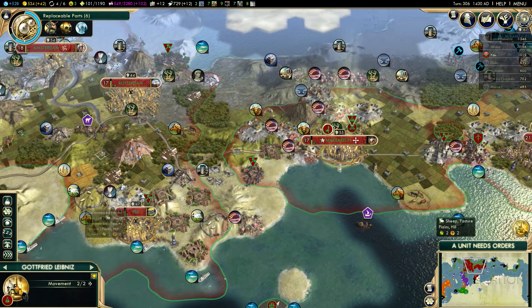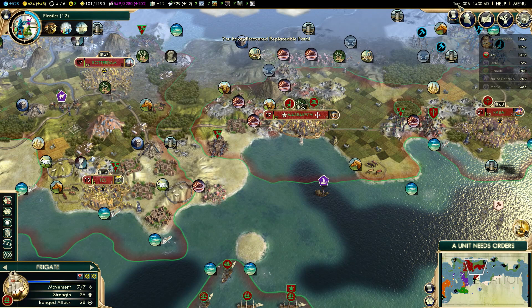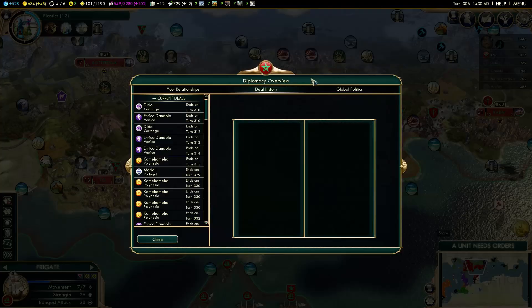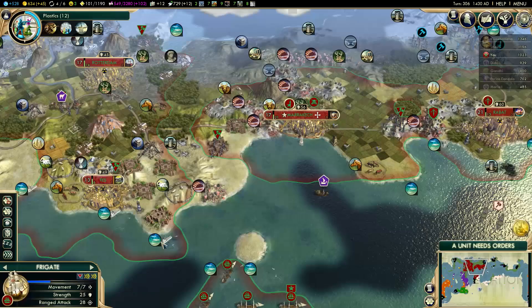Great scientist! I didn't even know I was about to get a great scientist. This will pop Replaceable Parts and give me some progress towards plastics. So, 12 more turns — actually no, I will get plastics in 5 turns, because I will get my research agreement with Venice in 5 turns.